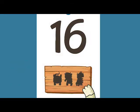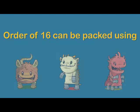Also, to make things simpler, we have shown shadows of monsters on the order cards. This serves as a hint to young learners. For example, card 24 has shadows for monsters of eight, six, and four. So you can use this order to pack socks for eight, six, and four-legged monsters.